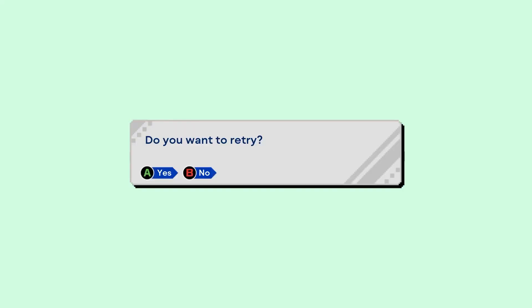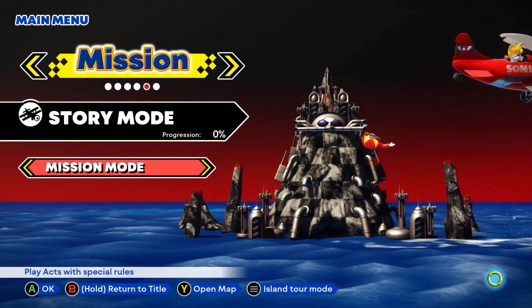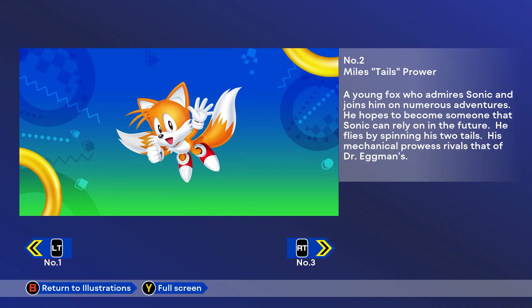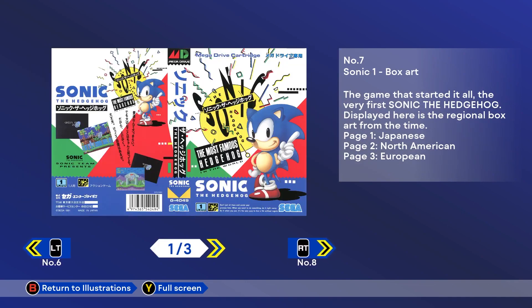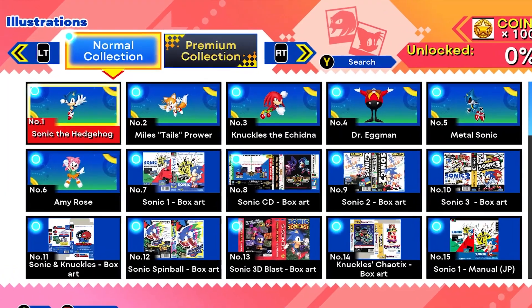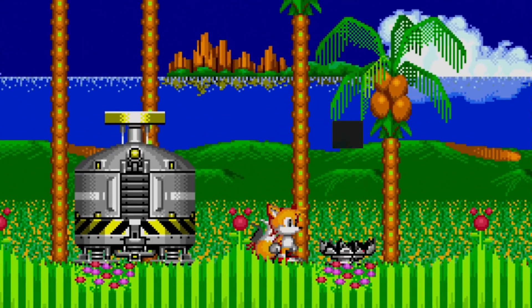Let's take a quick look at coins, which are the new currency in Sonic Origins. You can collect coins in zones by playing each game in Anniversary Mode or by completing missions in Mission Mode. Coins can be extremely useful — if you fail a special stage in Anniversary Mode, you can use a coin to retry instantly. Coins can also be used to unlock content in the museum. The Sonic series has been around for over 30 years, and you'll be able to check out some of its unique history in Sonic Origins, including music, concept art, and videos. You can even unlock some never-before-seen content in the Premium Collection Vault.